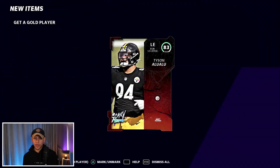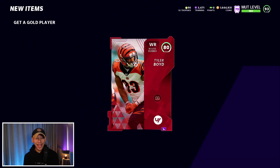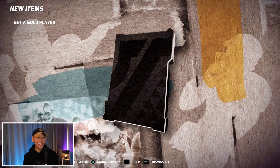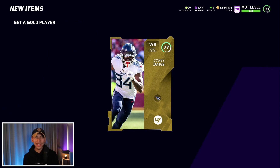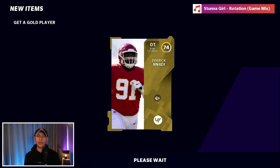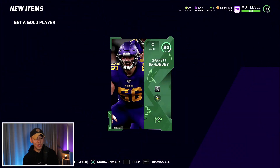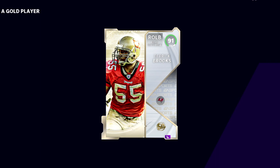Another 50 Get a Gold Player packs purchased. Early on we pull a Most Feared 83, an 82, and then back-to-back-to-back elites. We get a legend piece at 84, then another legend piece at 88 — we're heating up with a lot more elites in this batch. As always I don't really suggest opening packs with coins — there are better ways to spend them and upgrade your team — but you've got to risk it for the biscuit if you want those LTD cards.